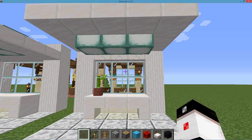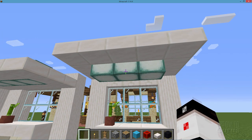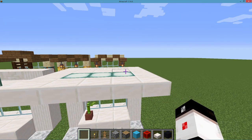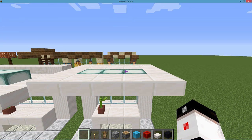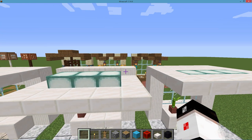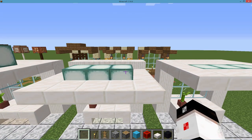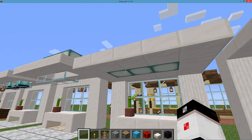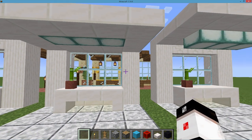My favorite ceiling light is the sea lantern — it looks kind of like a fluorescent light. To give a drop-down effect, I have a series of slabs at the top of the block, and that puts the sea lanterns so they drop down underneath. To the left here is the exact same idea but with the slabs down one notch, which means the sea lanterns are flush with the ceiling. So two different ways of using sea lanterns: flush or not flush.